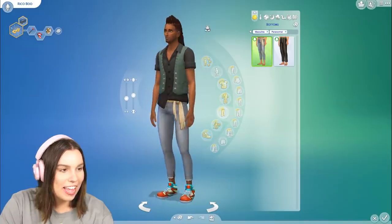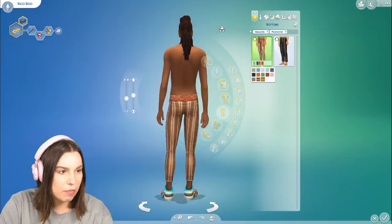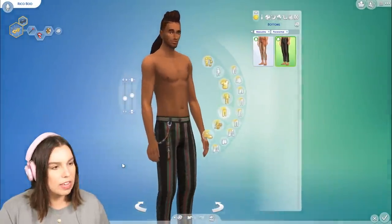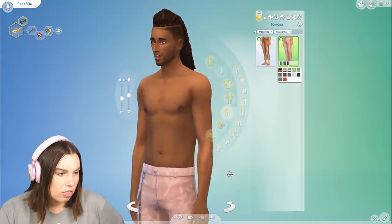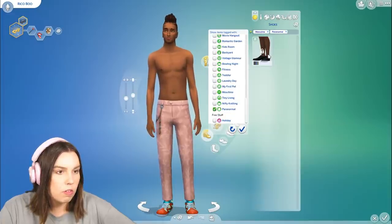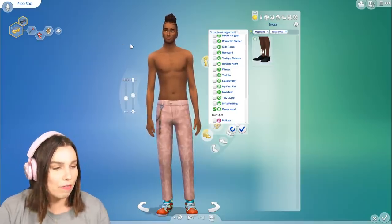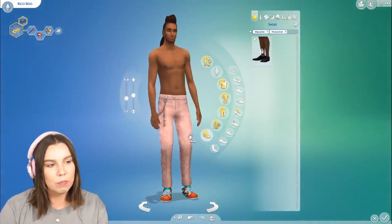Then we've got some pants with a bit of a tie — very boho vibes. Love the stripes as well. Then there's a more classic straight-legged style with a key chain hanging off the pocket, which is kind of cool. A little pet peeve: the chain looks like it's painted on the pants — it's not 3D at all. In terms of shoes, you can unlock a pair at level seven, so it looks like you unlock a full outfit after seven nights, which is awesome. I like when there's an incentive and you get something cool.